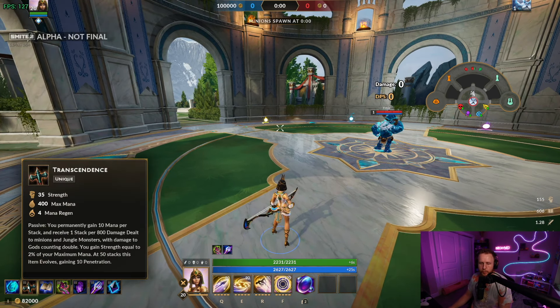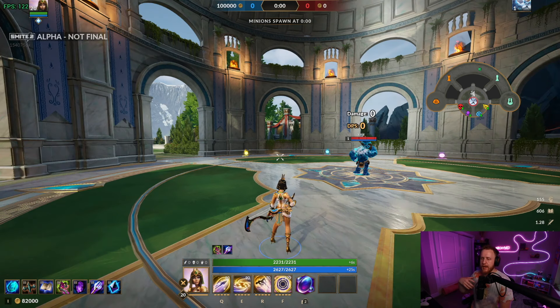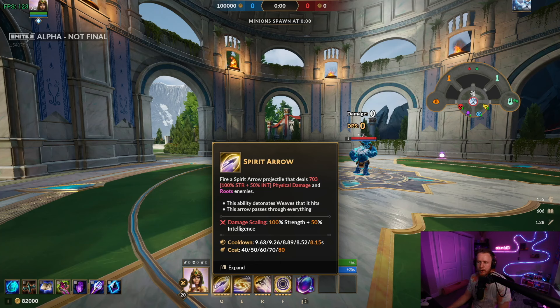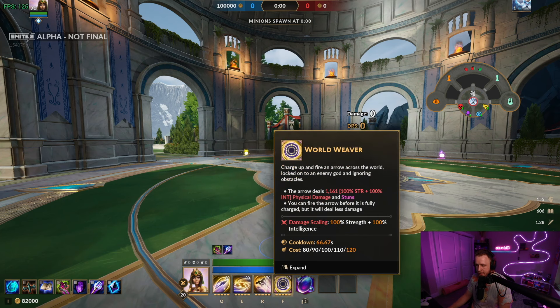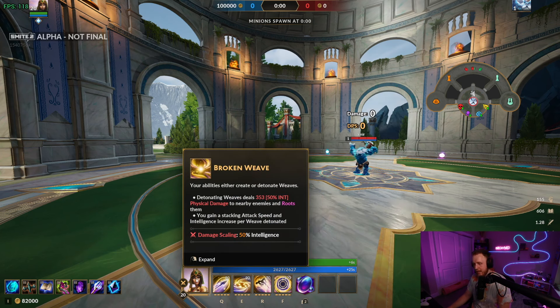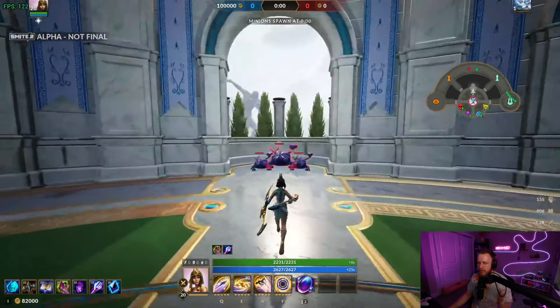Next up is Neith. You might wonder why Neith is still building double stacking items while Kukulkan isn't. Neith scales really well with both int and strength — Kukulkan only scales with intelligence. Neith's autos are strength and int, her weaves are int, and on this recent patch they're also adding 20 strength on her broken weave. So she gets a lot of damage from both, which makes it a lot of sense to still stack both.